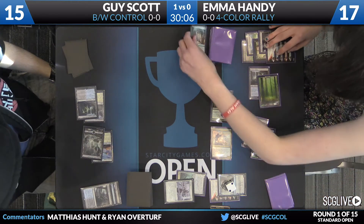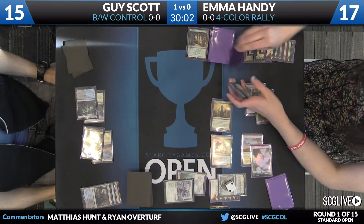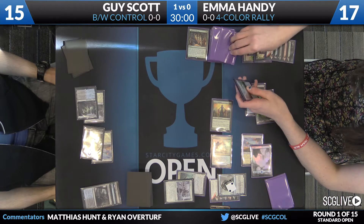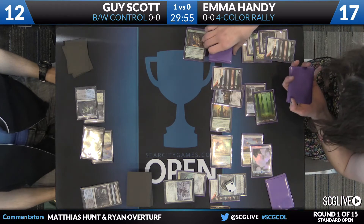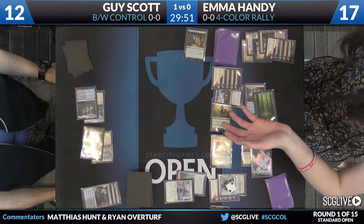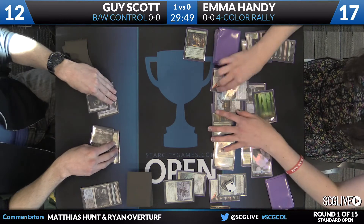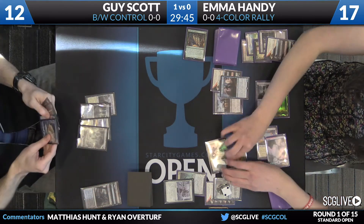Here is the second Collected Company, and it's going to be another Planeswalker and a Zulaport Cutthroat. Cutthroat is going to make it a lot easier to close this game out — no sacrifice outlet at this point, but at least the removal spells will trigger it, assuming they're not exile effects.